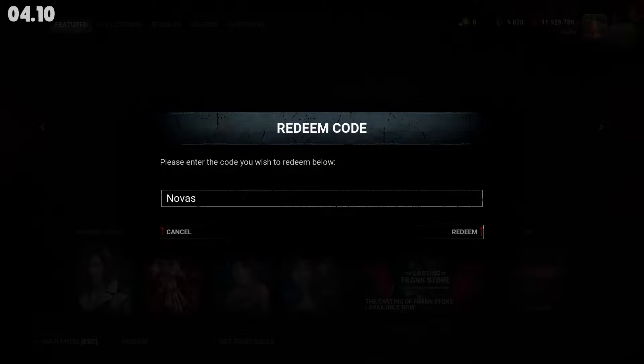And the code for all platforms is Nova's Casas. You can use it on any platform, and it will give you 250,000 blood points.